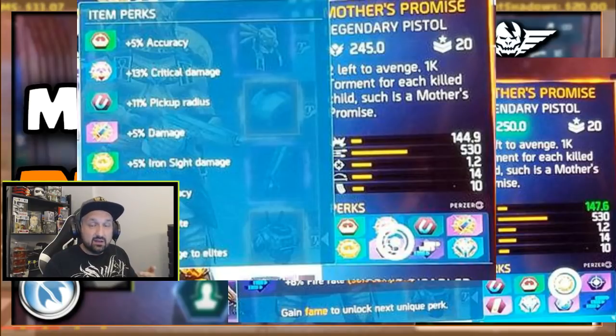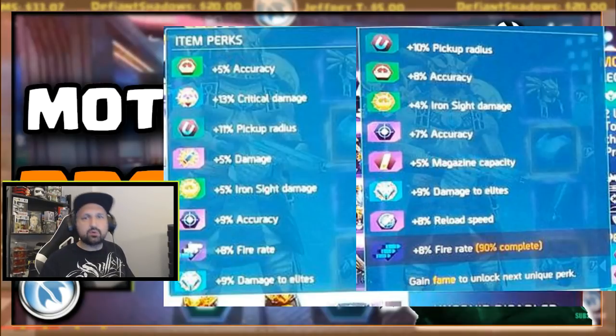So it's about 5 more damage per bullet than the actual 250 Mother's Promise. This is crazy — the 245 pistol is gonna deal more damage per bullet than the 250 Mother's Promise, and on top of that it has crit damage that the 250 does not have. The only thing the 250 has is the extra reload speed, and that's about it.